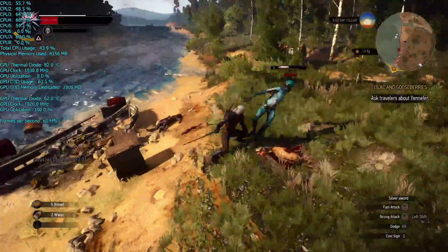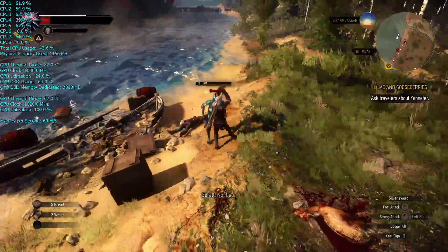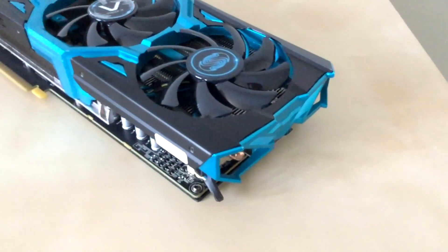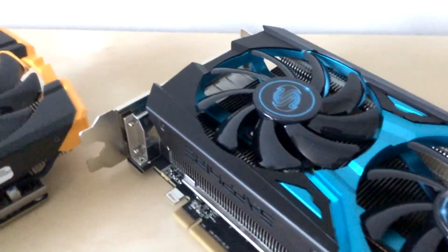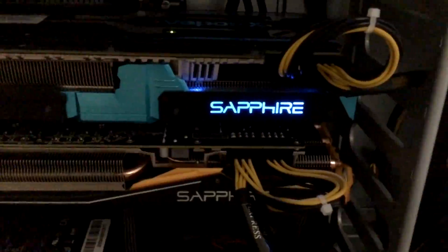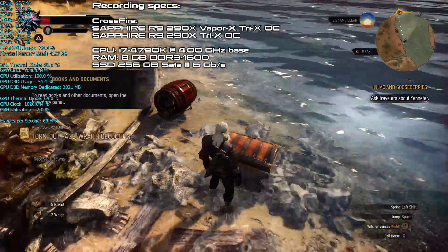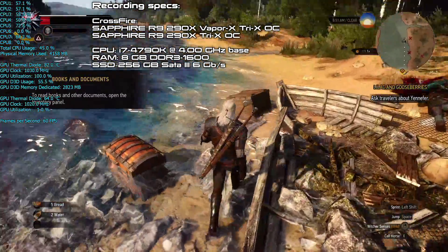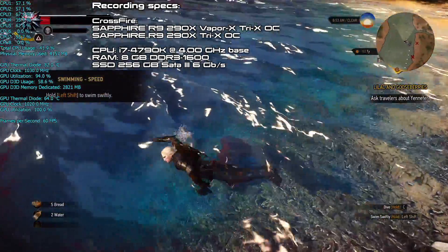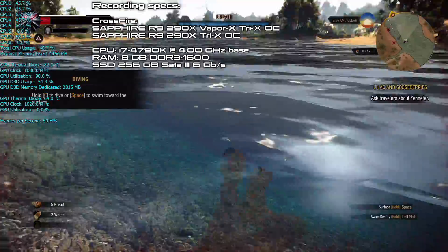This gameplay video was captured on a beefy machine featuring a 2-card Crossfire setup with Sapphire R9 290X Tri-X and Sapphire R9 290X Vapor-X Tri-X, both factory overclocked with 4GB of GDDR5 memory. Crossfire is working via the XDMA technology, which handles data sync between cards completely through the PCI Express buses without the need for additional bridges. Our machine also features an i7 4790K CPU at stock clocks, 8GB of DDR3 memory, and an SSD. We are running the latest AMD Catalyst Beta Drivers 15.5, featuring optimizations not only for The Witcher 3 but also Project Cars.